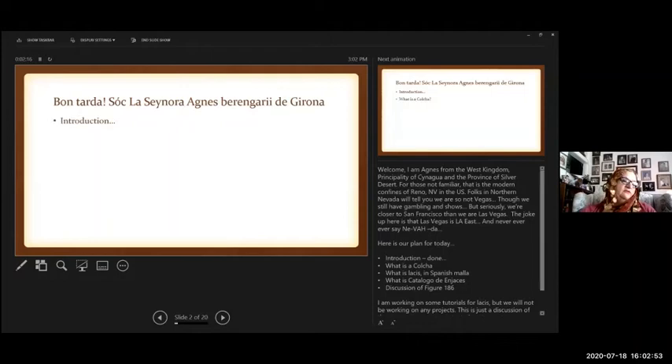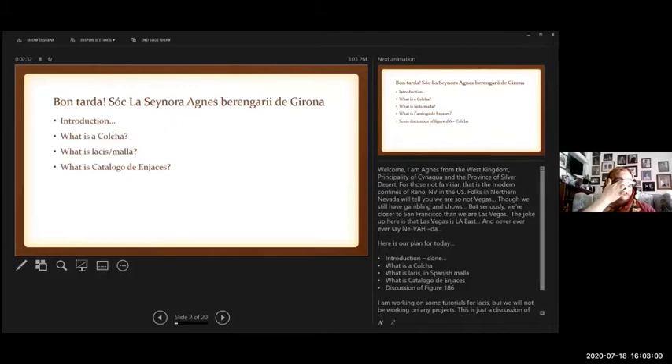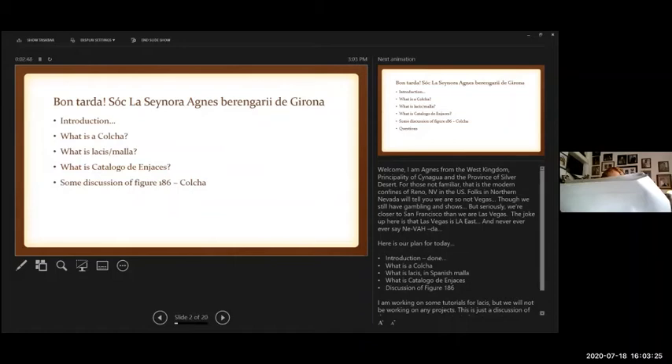Here's our plan for today. I've done my introduction, so we've done that. We're going to be discussing what is a colcha, what is Lacis — or as in Spanish, Maya — what is Catálogo de Encajes, and then the discussion of figure 186, which is the colcha. I'm working on some tutorials for Lacis, but we will not be working on any projects today. This is just a discussion on the way you can use an extant piece to create your recreation. We won't be discussing every panel — there are a lot of them, and we don't have time to talk about each and every one.